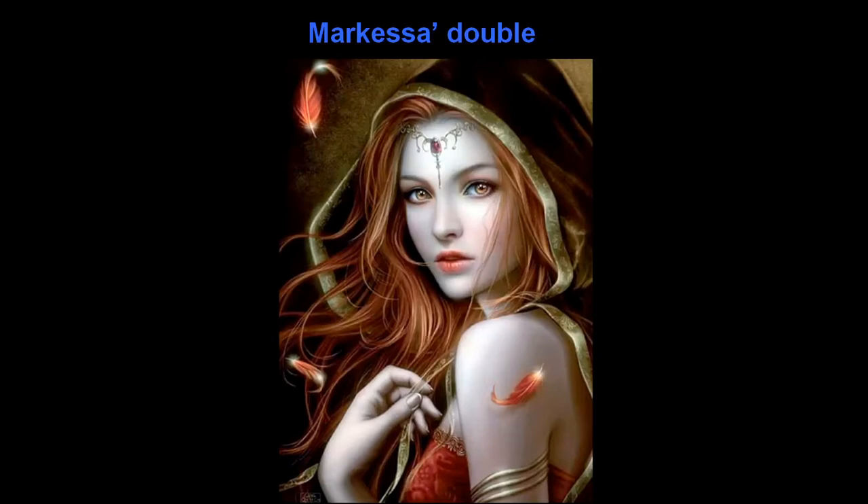Marquesa has a double that looks exactly like her — actually one of her more successful experiments. This double has been surgically and magically altered to look like Marquesa, then brainwashed to obey her commands. However the experiment was not a complete success; the elf has not been completely brainwashed. A spark of rebellion still flickers in her, which provides an opportunity for storytelling and roleplaying between the Dungeon Master and the player characters.